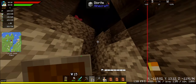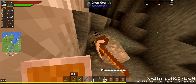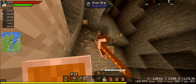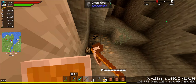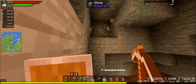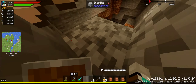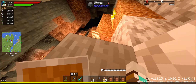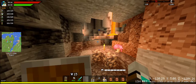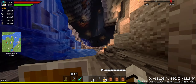My torches are getting low, and so is my durability, but this should be enough iron to satisfy a short amount of stuff. The rescue — that's my second. 29 cobblestone — should be good enough.